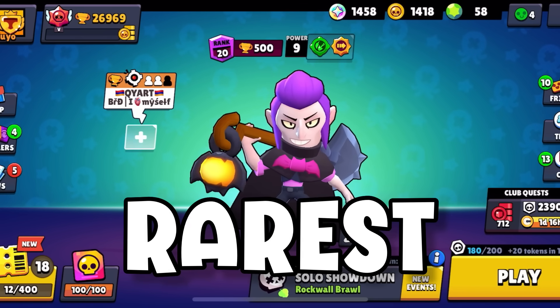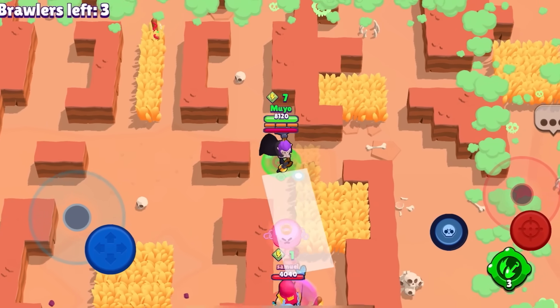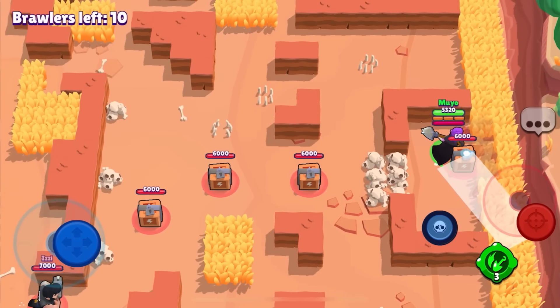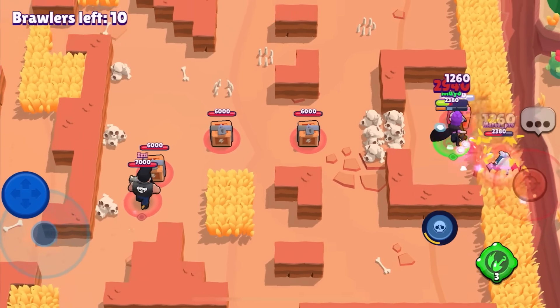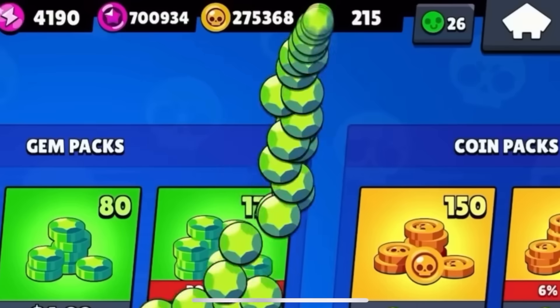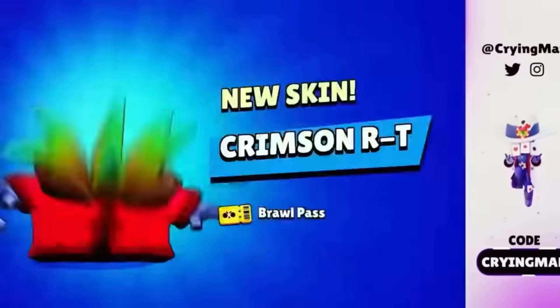No Hat Mortis is one of the rarest skins in the game — the hat contains his true power, and removing that factor makes him nearly unstoppable. If you're one of the few people with this incredible skin, I'm jealous. I think the biggest flex you could have is a tier 70 skin of a Brawler the day they're released. This means you spent like a hundred dollars for some short-term happiness — and you know what? I can't even be mad.